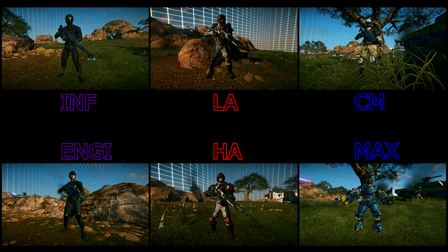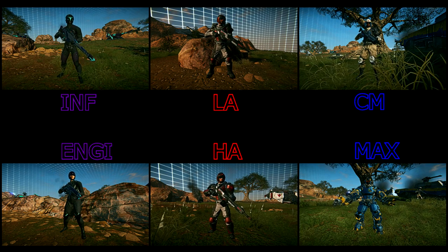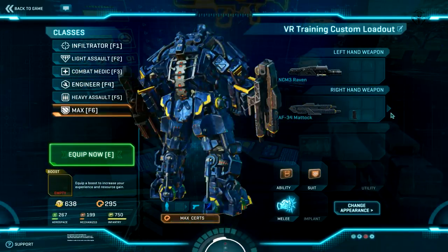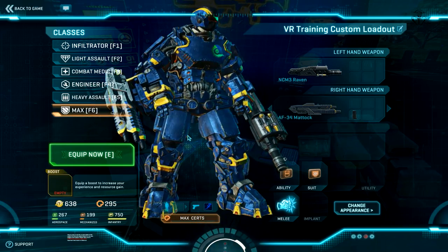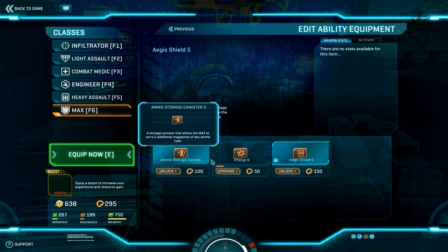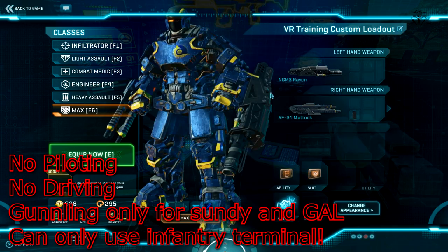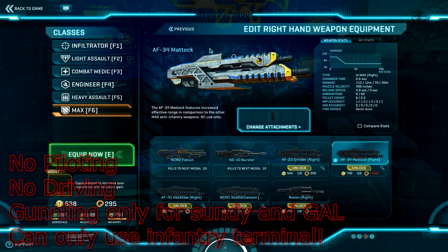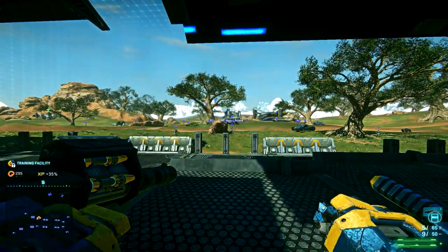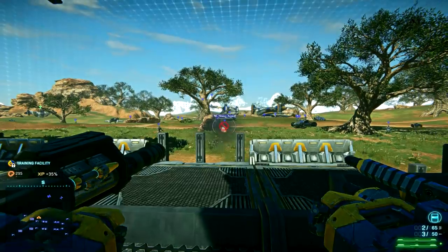And so comes the last infantry class, the MAX suit. First of all, to be able to play with this class, you need to have 350 infantry resources. Basically, this class is a tank with legs — it has a lot of health and deals a lot of damage, but it moves slowly. This class has one weapon in each hand, so you can combine two types of weapons together. It's also very important to know that this class cannot drive any vehicle, pilot any aircraft, or man any turret, except for Thunderers and Galaxies turrets. This class is very important for attacking and defending. Keep in mind that the MAX class cannot be revived by a revive grenade, and it will take more time to revive this class than normal ones, and it can be healed only by an engineer.